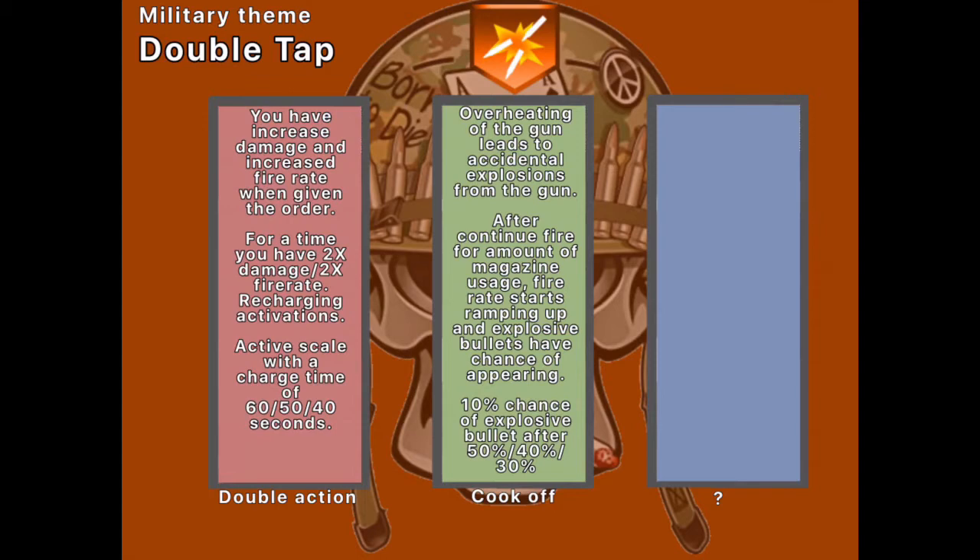The next one is Cook-off. Cook-off has it where you have a chance to shoot explosive bullets after you continually fire a specific amount of your magazine, and if you keep firing after that, it could persist the effect. It'll upgrade from 50% — you have to shoot out 50% of your magazine, then keep shooting in a rapid fashion. For sniper rifles or shotguns, it doesn't need to be continual. There'll be a little overheat meter visual. It upgrades from 50%, 40%, 30%. I couldn't think of a third upgrade, sadly.